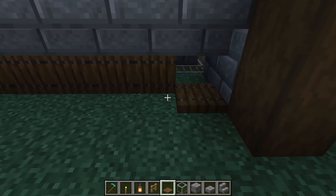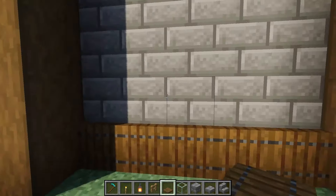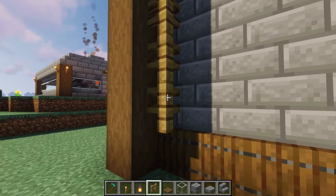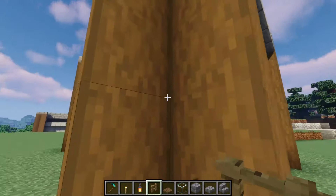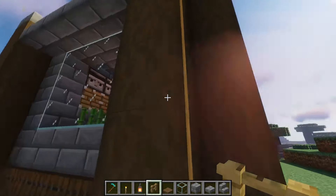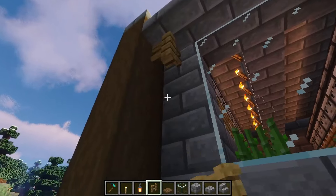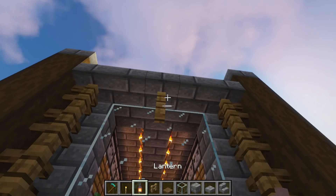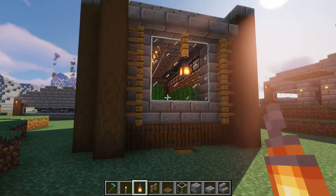Take some oak fence and put it in the corners on the front — you could put some on the back too if you want. Bring it all the way down, then one right in the center, and put a lantern on it. And I think we're done!